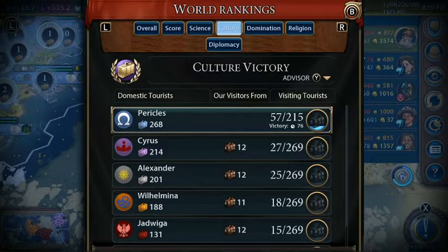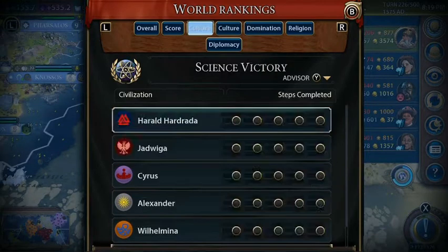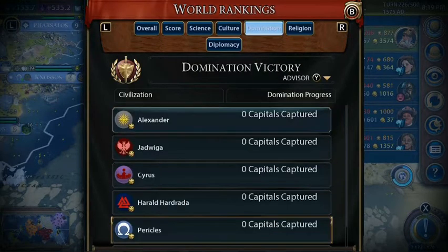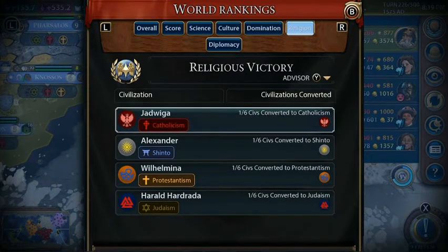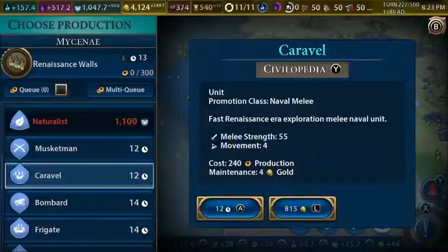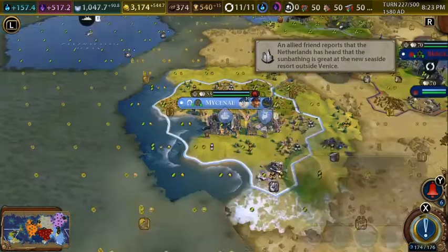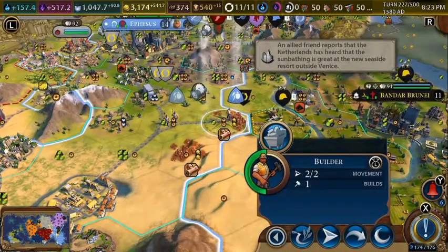We are up to 57 out of 215 tourists. The game says we need 76 more turns to win — I don't think so. No one has started a science victory and no one's even close to a domination or religious victory, so I think we're close. I want to see if buying a couple of boats might make Norway happy with us.